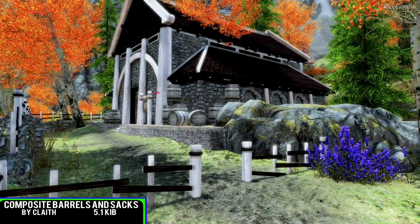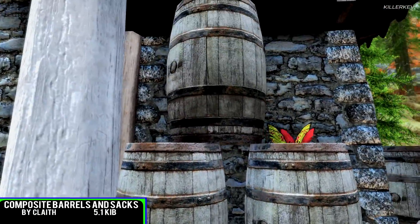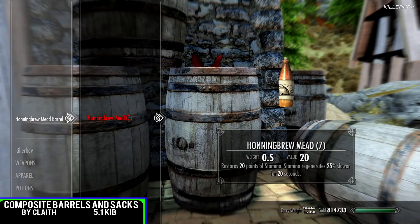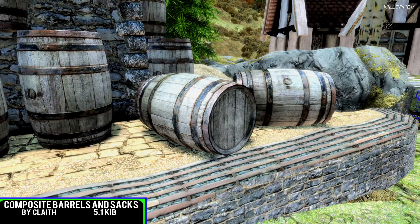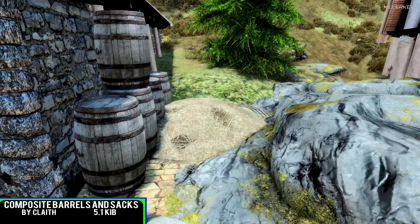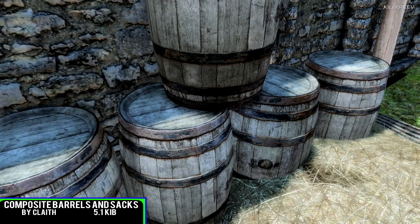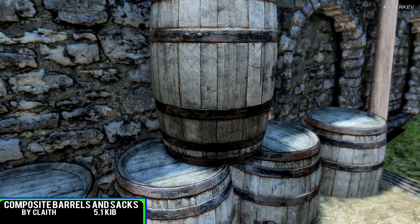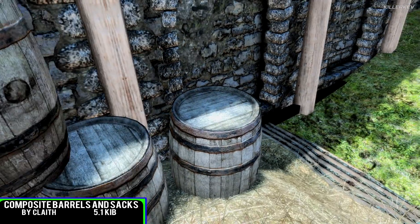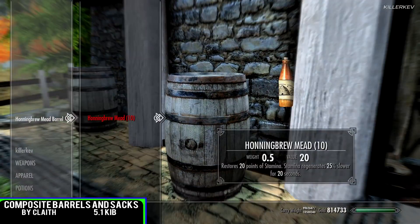Composite Barrels and Sacks, coming in at 5.1 kilobytes as a download. It adds ingredients such as lavender and honeycomb to barrels and sacks, as well as standard food such as potatoes, carrots, and apples. While this mod is compared to other versions, this particular mod author's interest is in lowering the chance of all the spawns, with the amount given increased. There's also a slightly lower chance of finding food in a container — 60% versus the standard 70% — but with higher quantities.